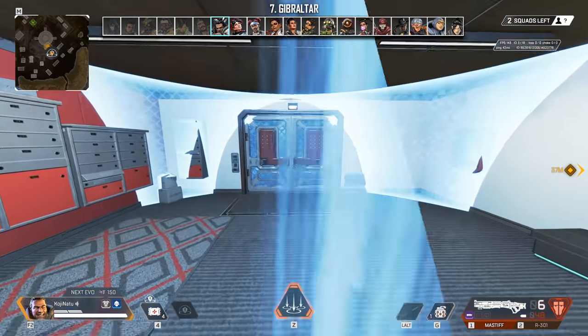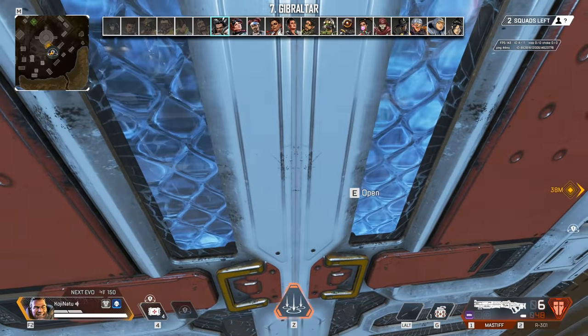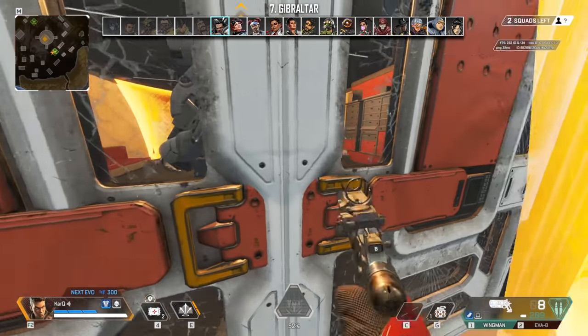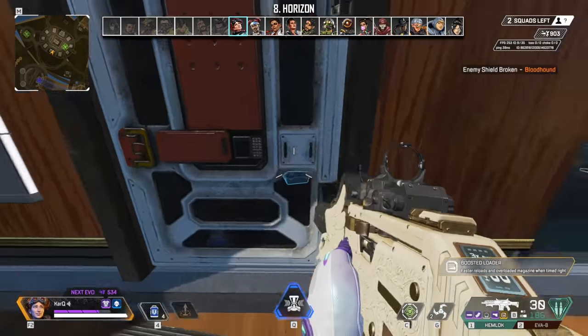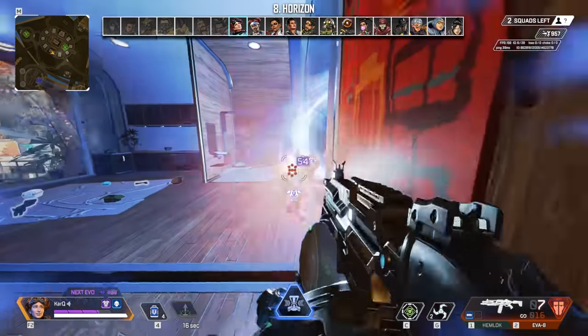Gibraltar's bubble can be placed in a way to stop doors from getting kicked in from the outside by having its edge right outside the door — this can be a huge lifesaver if a team is trying to rush you down. If an enemy is holding the door, you can throw Horizon's ultimate beside it to break the door for you and suck the enemy off to the side for a much easier push.